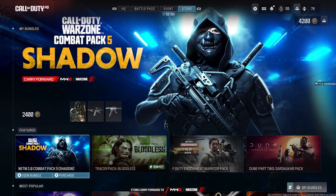Back at it with a brand new Modern Warfare 3 bundle in the store - the Call of Duty Warzone Combat Pack 5 Shadow. It's a new combat pack that came in today. They're adding all combat packs that came free for PlayStation, but now we're gonna have to pay for it. This should have been free. This one is probably the best one they've released out of all of them - it's all blacked out and looks pretty good. It's 2400 COD Points.